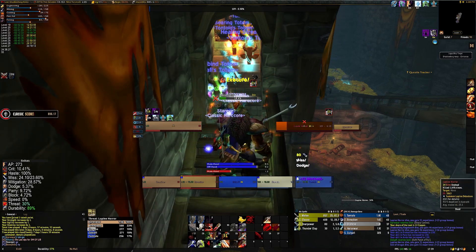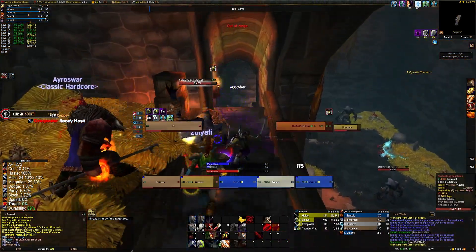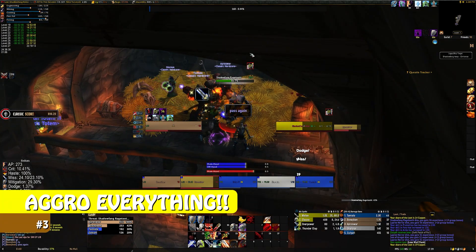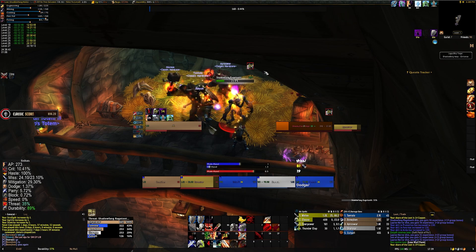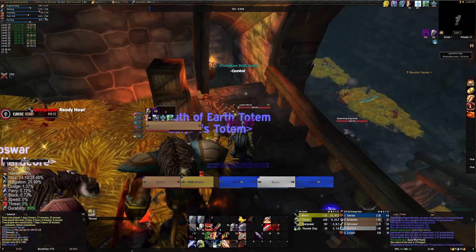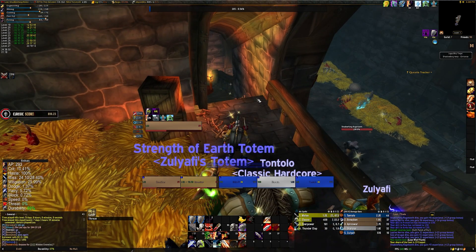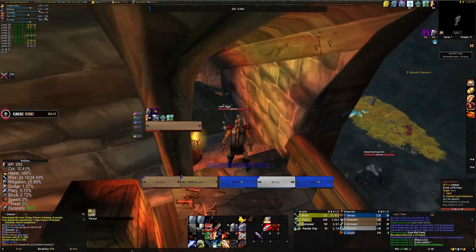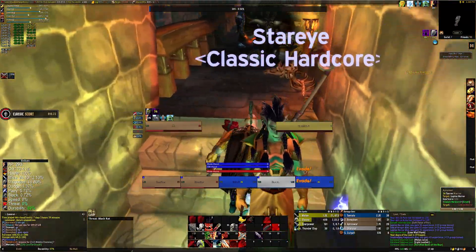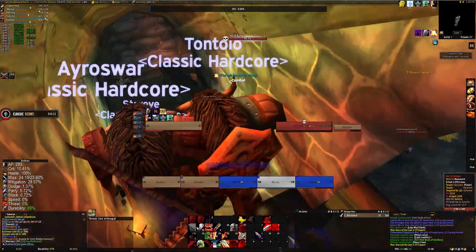What you are going to want to do is ensure that when you are doing dungeons, particularly at low level, you are going to want to generate plenty of threat across every single target in a given pack. You cannot rely on your teammates only generating threat against the target that you wish to generate threat against yourself. People just aren't good enough to guarantee that, and a lot of classes and actions can generate threat across multiple targets whether the person is playing correctly or not.